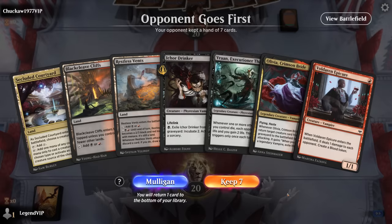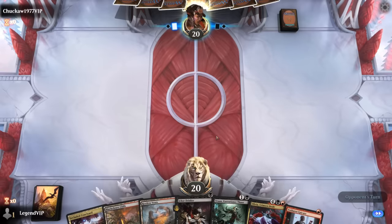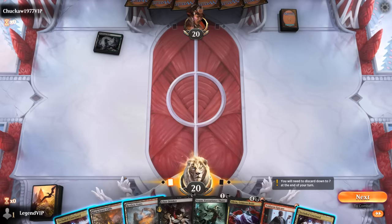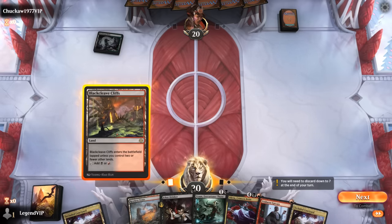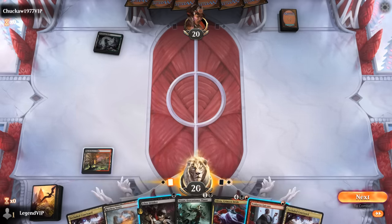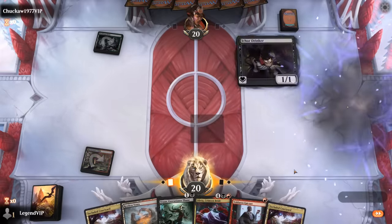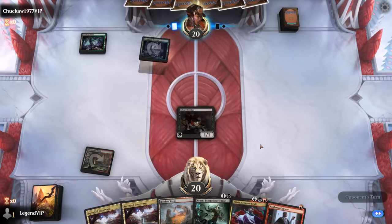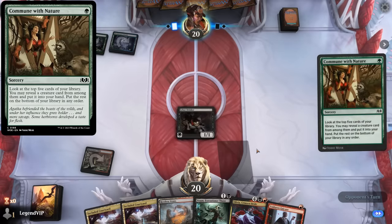Haven't seen Olivia in action yet, so hopefully we can see it here. We've got a keeper. Turn one I'll play a one-drop since we can play Vents later pretty easily — go with a Drinker, maybe get a Lifelink hit. Opponent plays Commune with Nature and actually missed.